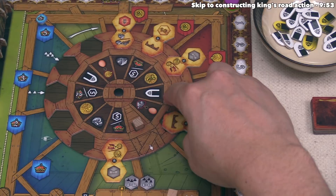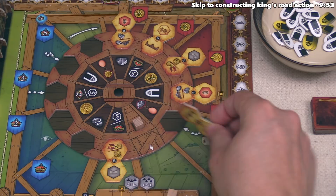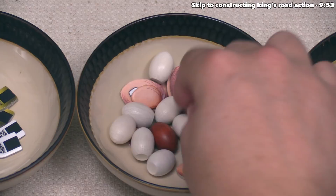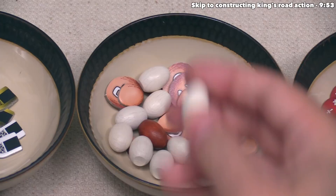Red has decided to take this tile. The benefit on the inside says they can spend one stone to gain one egg resource — that is optional. They do it now: spending one stone brings them down to one, and they take a single egg from the supply. This copy of the game has wooden eggs as well as cardboard ones — they work the same. The brown ones count as three eggs.